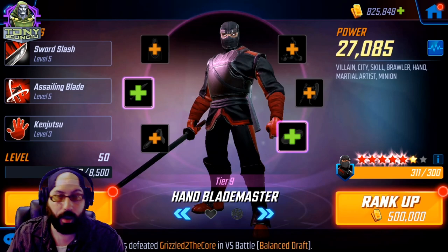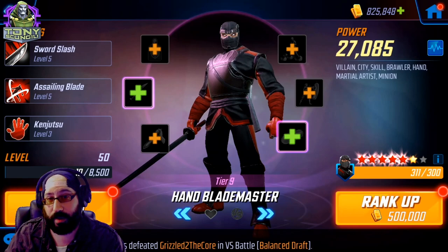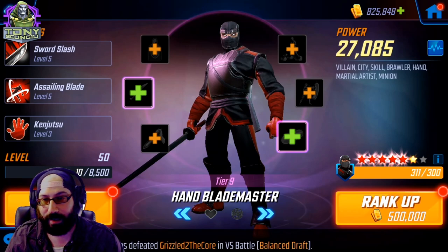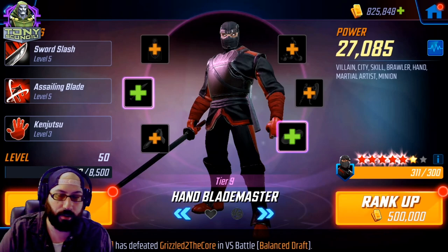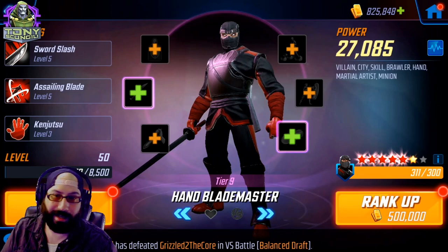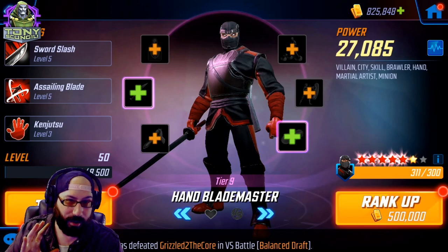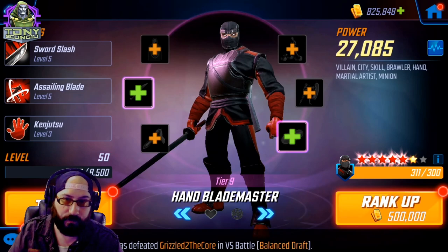Just remember the targets that are important and why when you go into the fight. At 200k it was enough — some people might pull it off with a little less or a little more. This is not a raid and not an event you have to constantly redo, since you have to three-star it just once like any campaign node. And because Hand is not a great team outside of this one event, bring them to about 200k — around 40k each — and with luck you might pull it off.